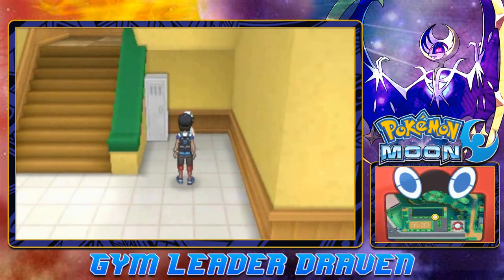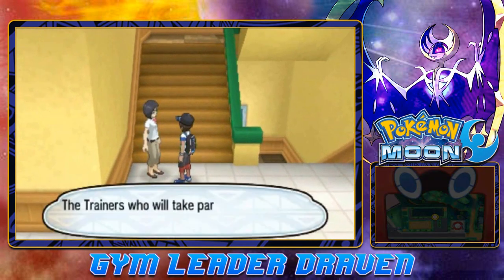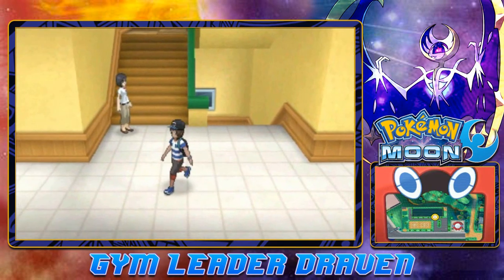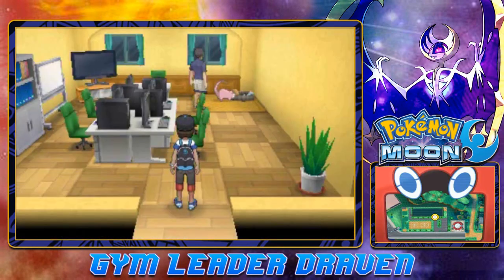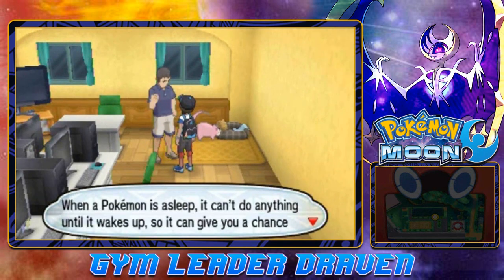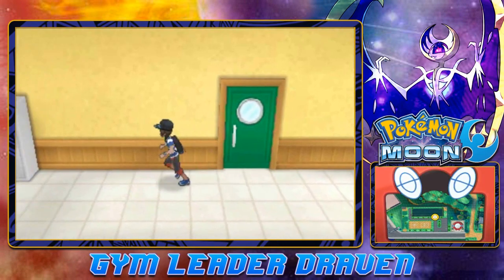I think that was three trainers. We've got to go upstairs and see what else we can find. There is a trainer I think. Let's go in here. There is an individual waiting for us. He says: 'Slowpoke's Yawn is a move that can put your opponent to sleep in battle. When a Pokemon is asleep, it can't do anything until it wakes up, so it can give you a chance against a Pokemon you're having trouble with.' Like Legendary Pokemon. Yes, like Legendary Pokemon.